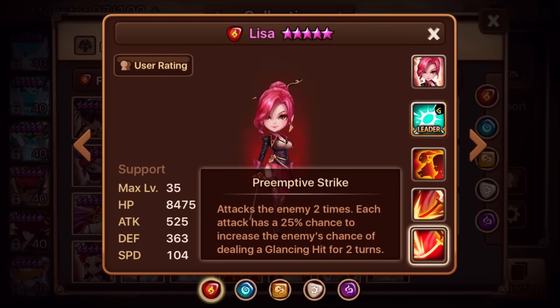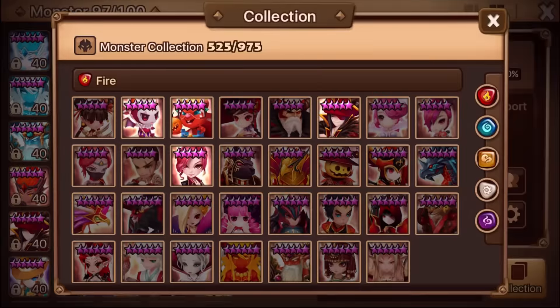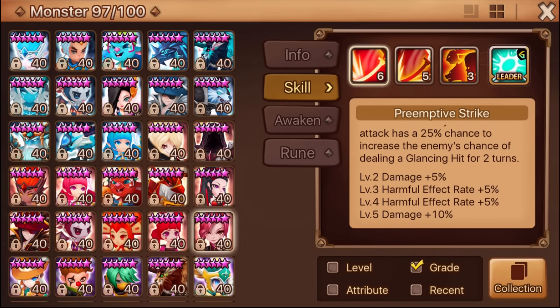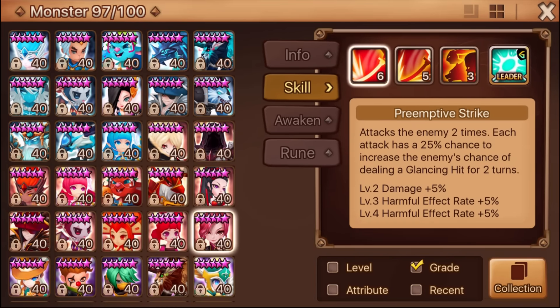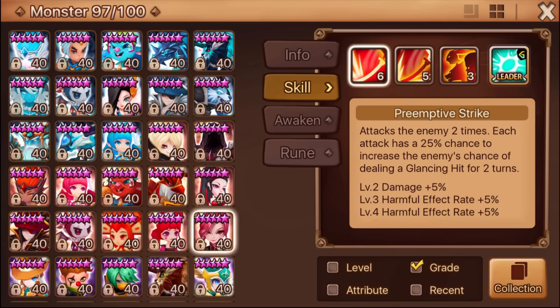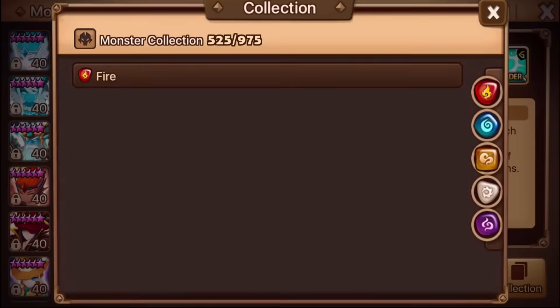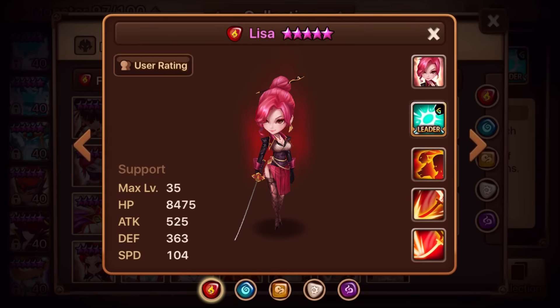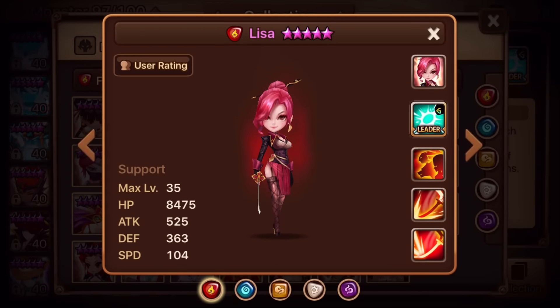The speed is also at 104, which is really easy to work with. It would have been nice to be a little bit higher, but 104 is good — most monsters are around the 100 range, and some are below that even for natural 5-stars. Now let's look at the skills. The first skill is going to be the same for every single one of them: it attacks the enemy 2 times, with each attack having a 25% chance to increase the enemy's chance of dealing a glancing hit.